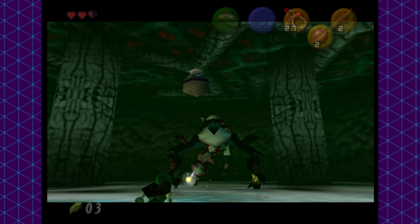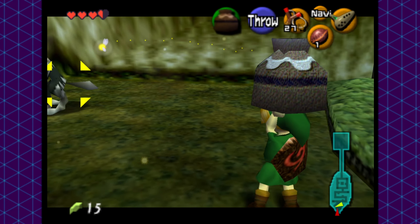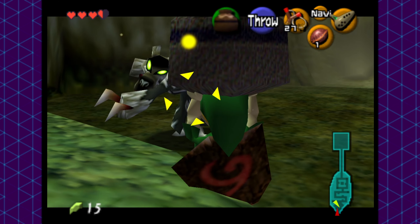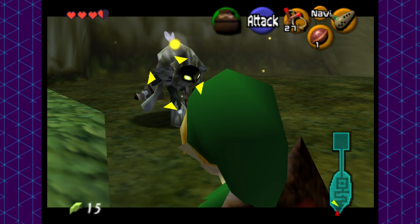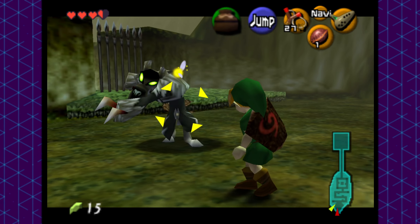Bringing Goma's HP to zero, we can move on with zero failures to our name. Moving forward just a bit to the Sacred Forest Meadow, we are met with one of the toughest enemies in the entire run — already — and that would be the Wolfos. Their tails are their weak points and they're very weak on the tails; however they block most attacks from the front and move around a lot. This is honestly a complete disaster for this challenge.